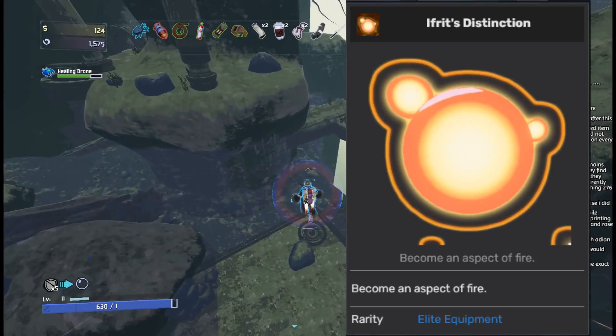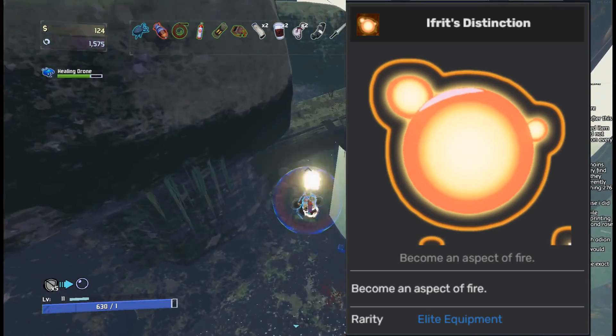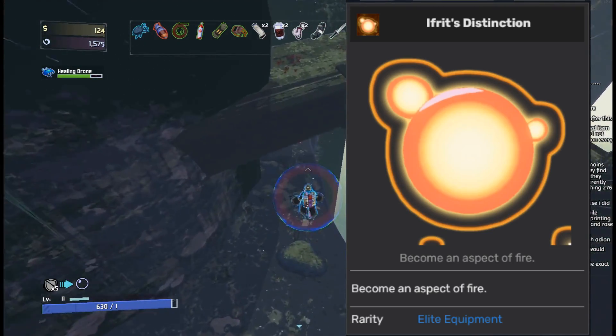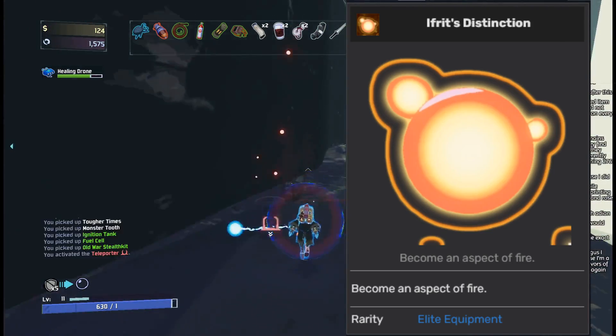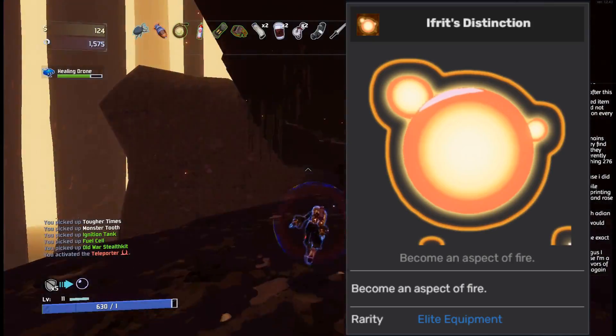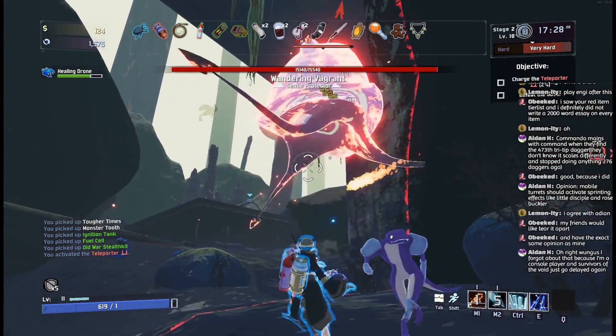The Blazing Aspect on the other hand is one of the better ones. Having a guaranteed burn on hit is not only good for Deathmark but also just does a lot of damage in its own right. You can think of it like a total damage version of Bleed, or alternatively an actually good version of Blight. For Aspects, this goes in the S tier.